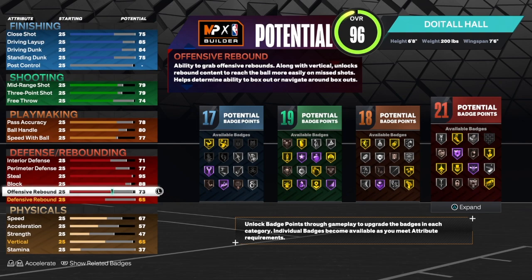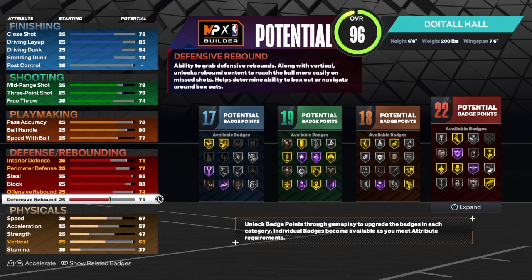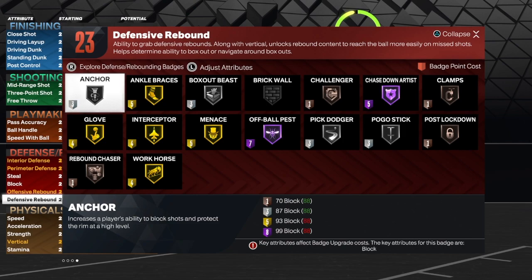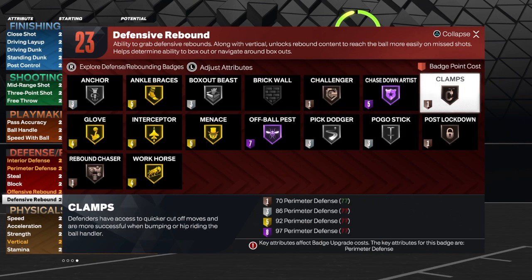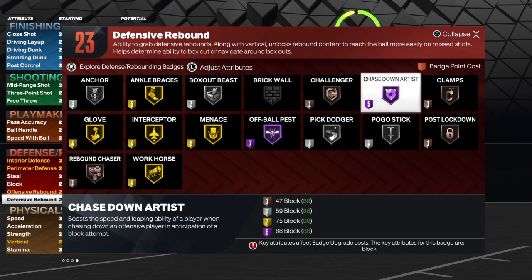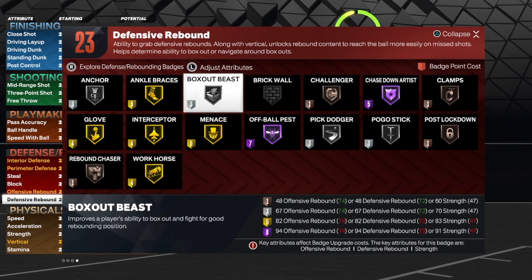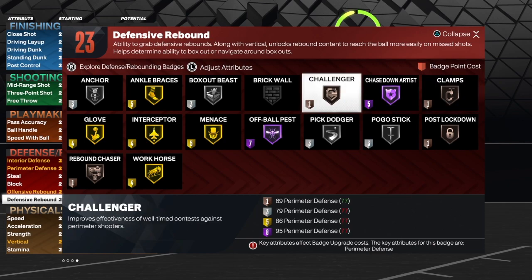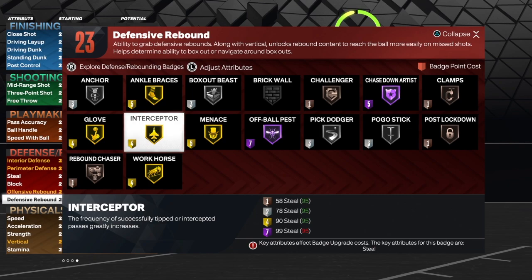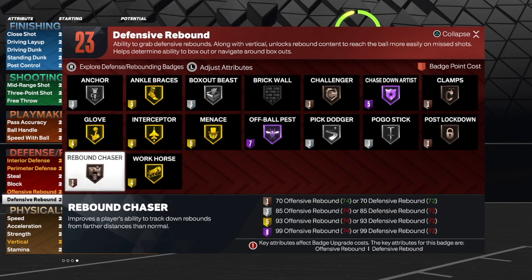For rebounding, the offensive rebound goes to a 74 and defensive rebound is a 72 — we don't want to change the name of the build. We get 23 defensive badges. We're going to use Anchor, Glove, Rebound Chaser, Interceptor, Box, Clamps, Pogo Stick, and Hall of Fame Chase Down Artist. To maximize Chase Down, break Box down to Bronze, go Bronze Clamps, Silver Pogo, and Hall of Fame Chase Down. That gives you Gold Glove and Gold Interceptor rounding out a solid defensive badge setup.